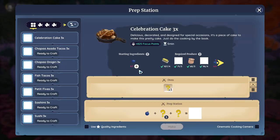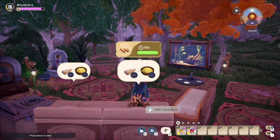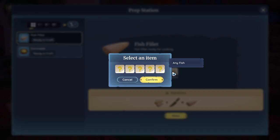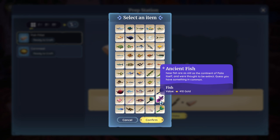First we have fish tacos — it's a level one difficulty recipe. We're gonna be using the prep station and a second prep station, so we need two prep stations. This one is really easy to make. We're just gonna chop some fish; you can choose whatever fish you want, even an ancient fish if you want.